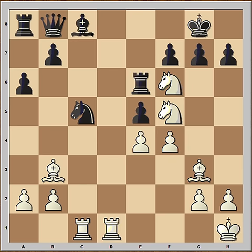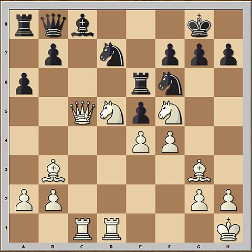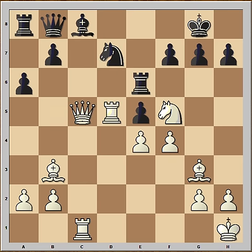So the queen is at a ball. Black captured the knight on d5, and white didn't move his queen — he captured the knight with the rook. The queen is still at a ball. If knight takes, then check and checkmate. Black played pawn takes pawn on f4, and didn't last long.